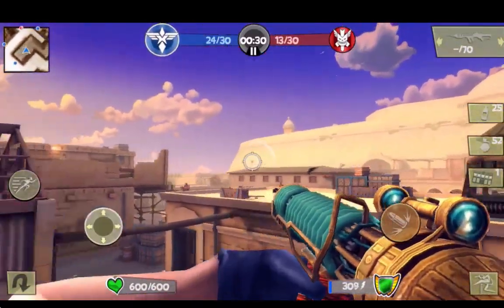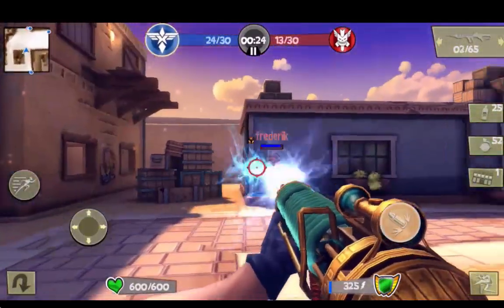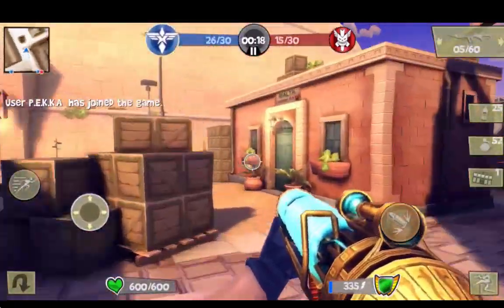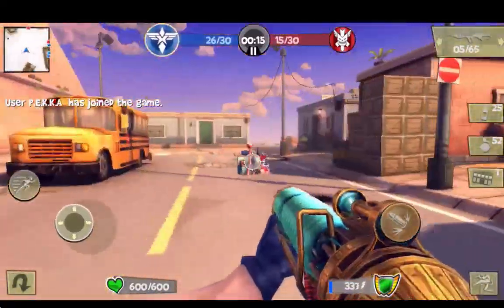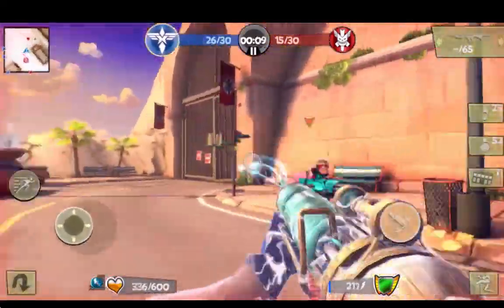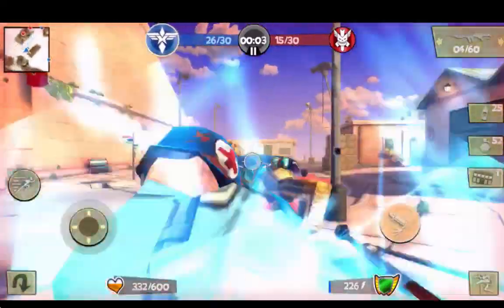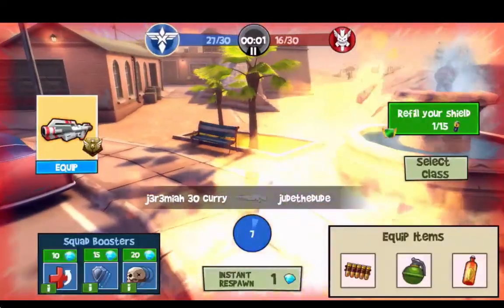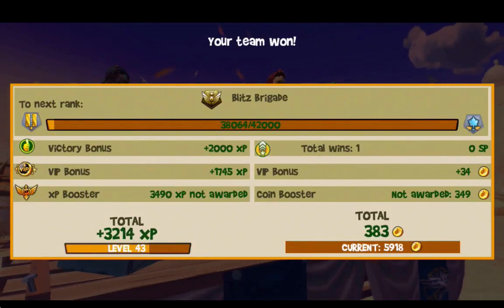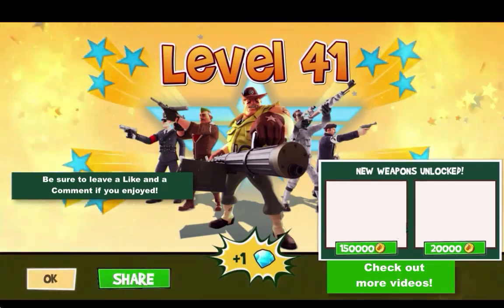Things are looking good with this gun. If you don't already have it I'd really recommend getting it. You may want to consider putting it on soldier for the faster reload — the speed on medic is valuable, but soldier's faster reload is also a very wise decision. All right guys, thank you so much for watching this episode of Blitz Brigade. Hope you enjoyed it. I'll be back with some more honest attempts soon. Have a great day — talk to you later, bye!